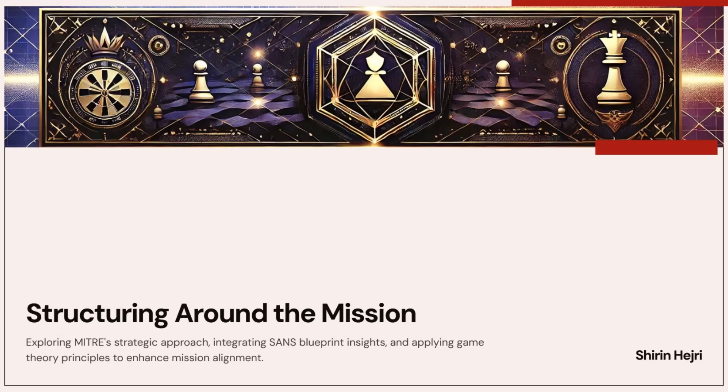It's not the technology, it's not the budget — it's the structure. Strategy number three: structure the SOC around the mission. Because a poorly structured SOC is like an army with no chain of command: confused, slow, and easy to beat.